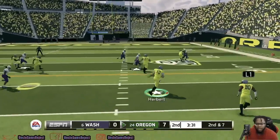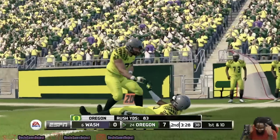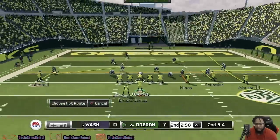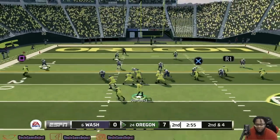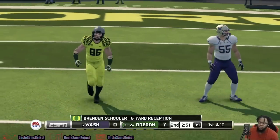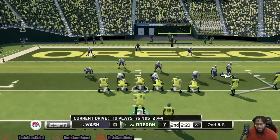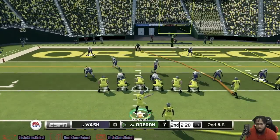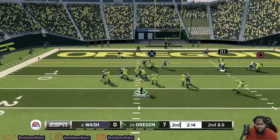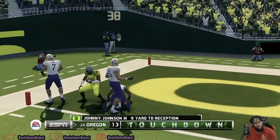Oregon runs the option — somebody's going to have to commit. We hit Johnson and he picks up big yardage. This would be a real win if Washington can walk away allowing Oregon to only put up 3, but if Oregon can put 7 on the board they're in a great spot early. Herbert makes a low throw and Schooler hauls it in for his second catch. Oregon offense has been on point — it's methodic and getting the job done. Herbert finds Johnson III one-on-one; he's too fast and Johnson III gets into the end zone. Oregon goes up two scores.